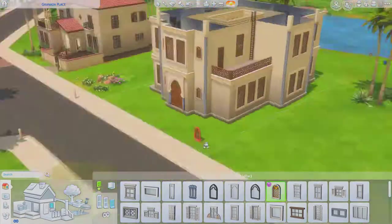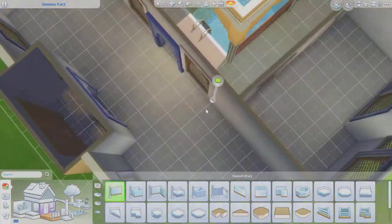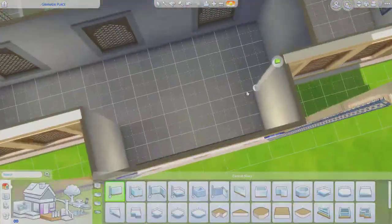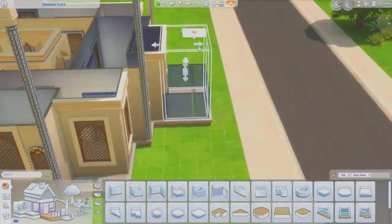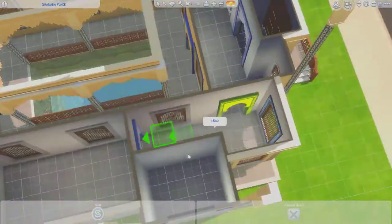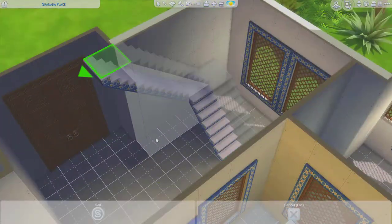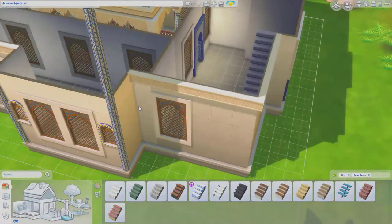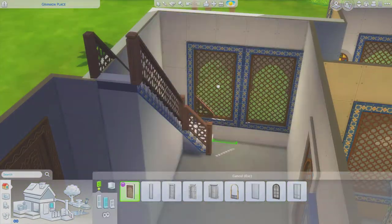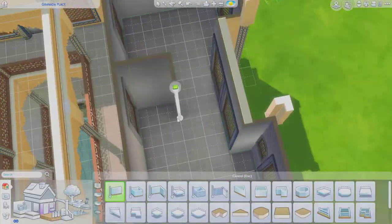I put small windows next to the big windows to make it look authentic. I placed the arch doors and windows in the positions I wanted them. I also deleted some rooms on the rooftop to make the layout open, and I want to make a rooftop seating area. I built the front porch with stairs on each side to make it look cool.